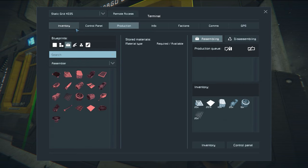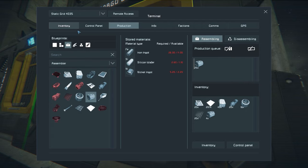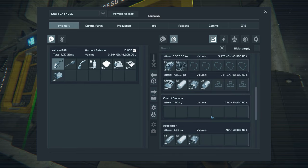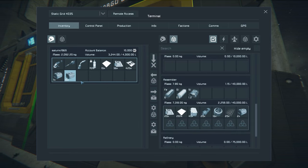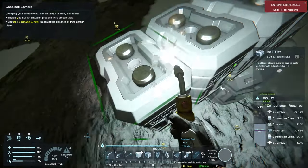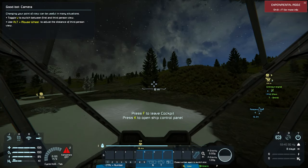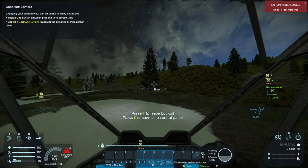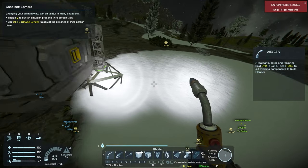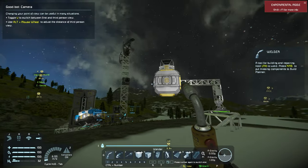I need some more power cells - that'll take some time to build. Now if I come into my cockpit, I've got eight to twelve days worth of power in those batteries. When you build batteries they start at 25% charge and will discharge depending on what you have running.